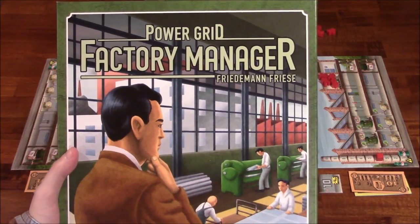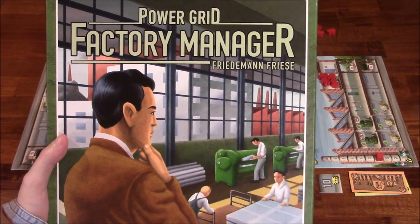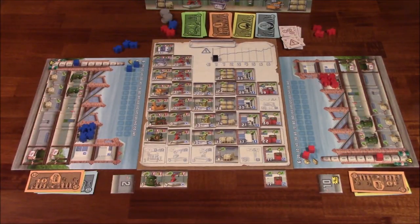Hey folks, this is Vince and Ida Lee with Dad's Gaming Addiction, and today we're gonna try Power Grid Factory Manager. This game supports 2 to 5 players, it's for ages 12 and up, and the average playtime is roughly 60 minutes. We just got this game in the mail today, so this is gonna be more of a first impression slash learning how to play video.